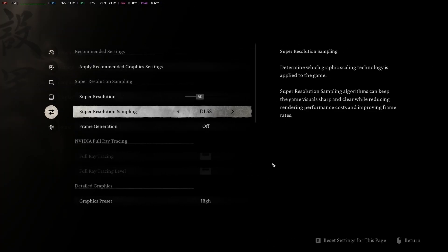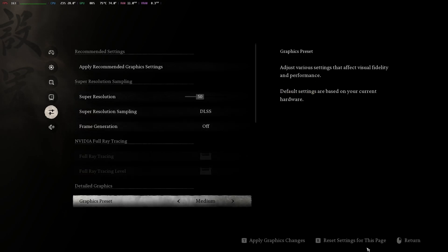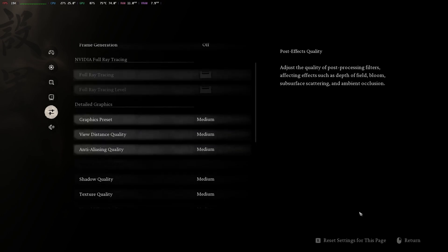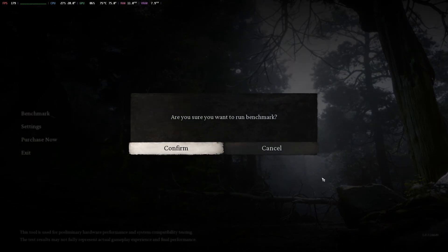For comparison, I need the exact same settings as my DX12 test. So I'll set the graphics preset to medium, enable DLSS performance mode, turn off frame gen, and use 1440p resolution. Let's start the benchmark.